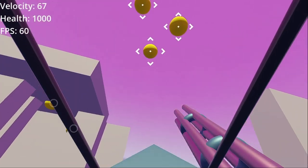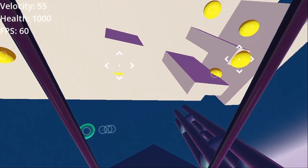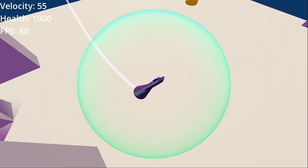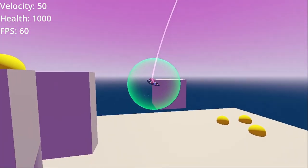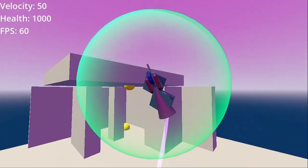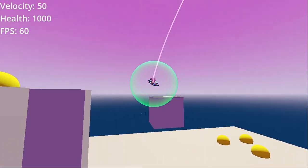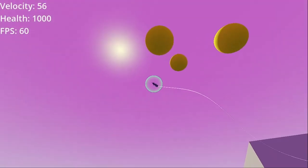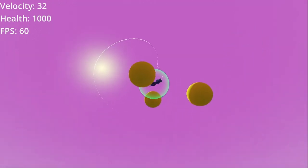I experimented with a lot of different controls because I'm very interested in the feel of the flight. What I ended up settling on is a control scheme that is a modified ballistic control with air friction. There's a default forward thrust in whatever direction you're looking, and a percentage of your current velocity is removed each frame. I'm not trying to accurately simulate any particular physics, but I do like the motion that it gives me.